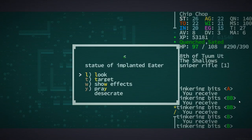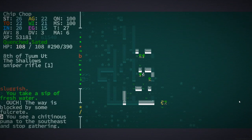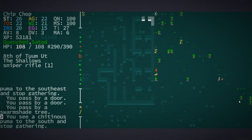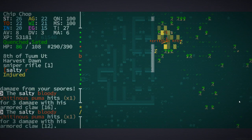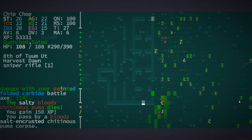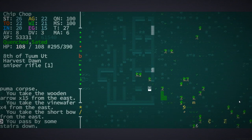What is this? A statue of an implanted eater — that's kind of like what I'm trying to do. Unfortunately the bionic we found was the one we already have. There are plenty of other bionics, but what are the chances? This location isn't of much use right now, but it will be soon because we're gonna need to install a bionic.